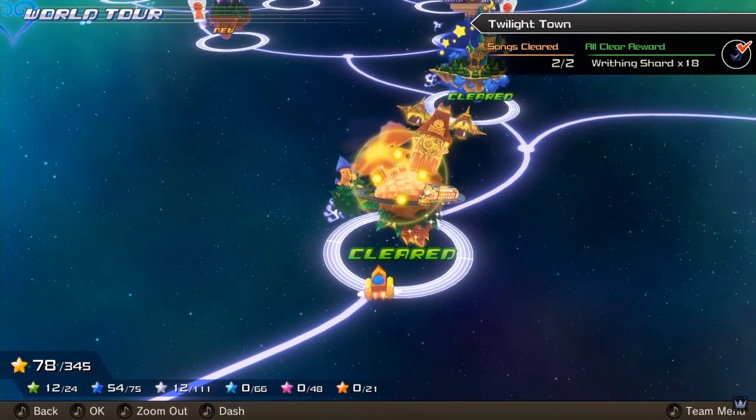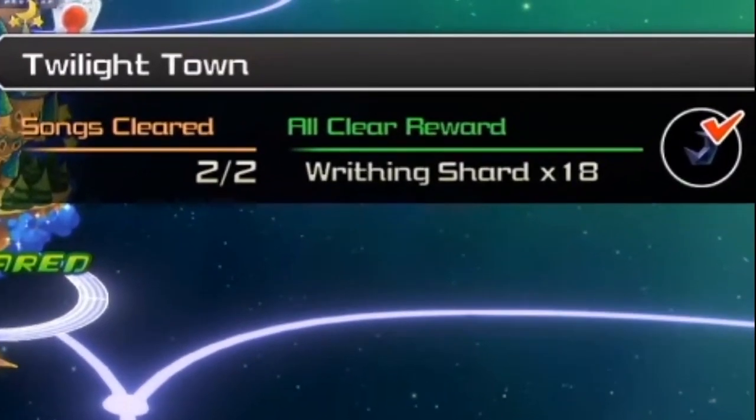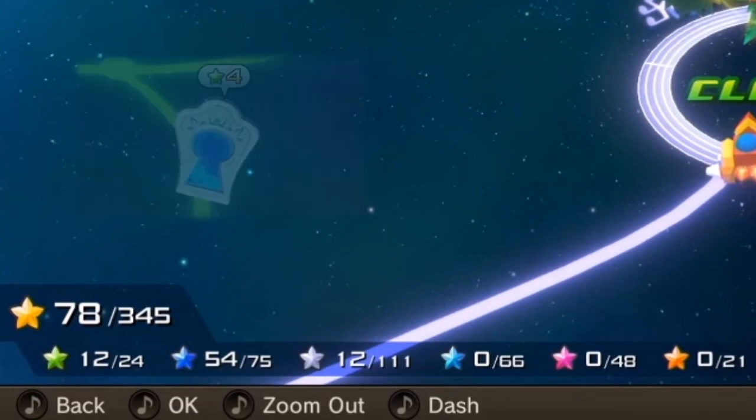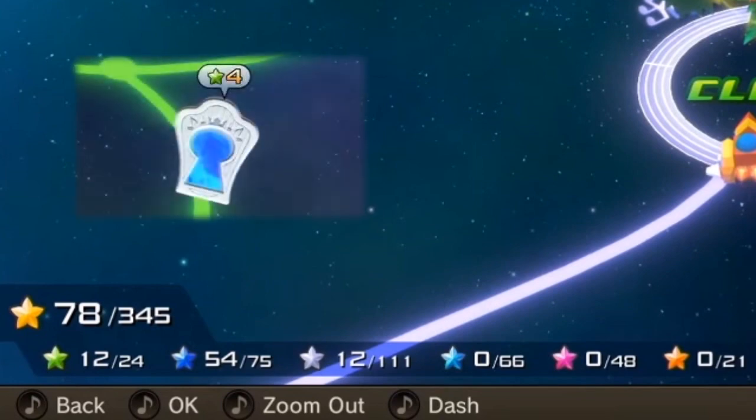Under cleared worlds we can see a 'cleared' or 'complete' option. Looking at the top corner of the screen, it looks like there are two songs associated with each world, so each world is going to have multiple songs to clear. When both songs are cleared, you get the all-clear reward — for example, 18 writhing shards. In the other corner, multiple sets of stars appear: green stars open gummy pathways at the start of the world tour.